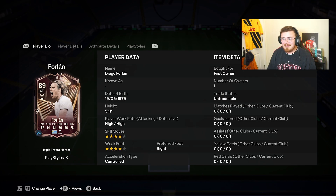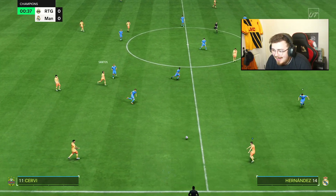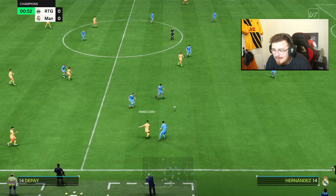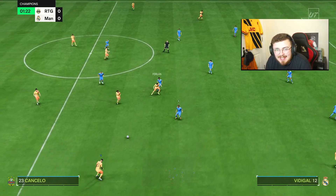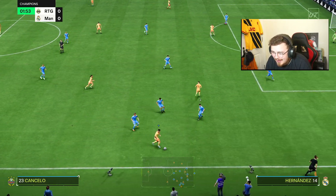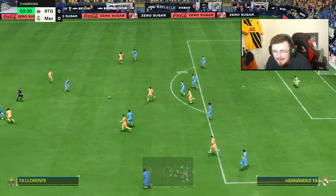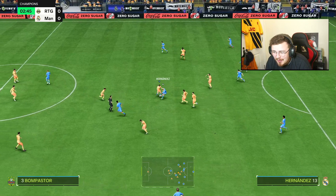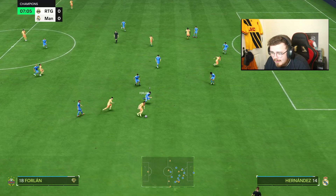Enough waffling, let's have some fun and get into the gameplay. Game number one — the RTG has been crying out for an absolutely phenomenal striker for a while. We've had Giroud, Lautaro, Martinez — they're not really like super clinical marksmen; they've all been very good but not quite on the level of Diego Forlan on paper. Let's see if it was worth doing on this account.